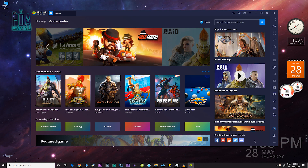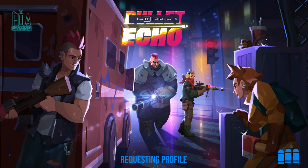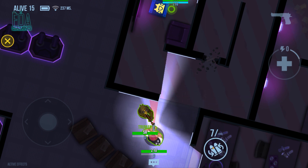I'm currently using BlueStacks 4 and let me show you guys by opening this game called Bullet Echo. As you guys can see, my keyboard controls are not available — I have to use the mouse for everything, and that sucks.